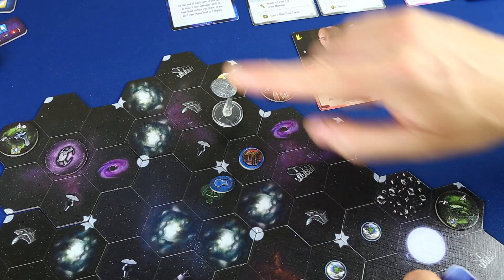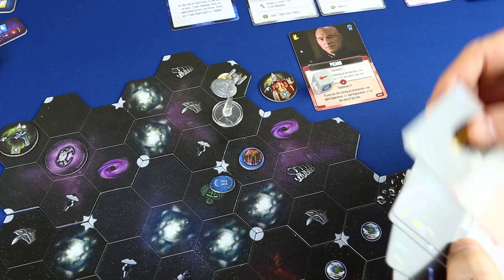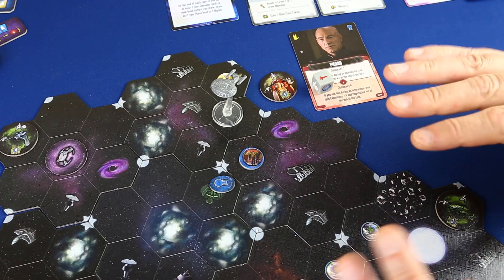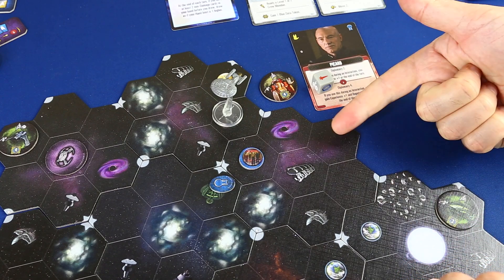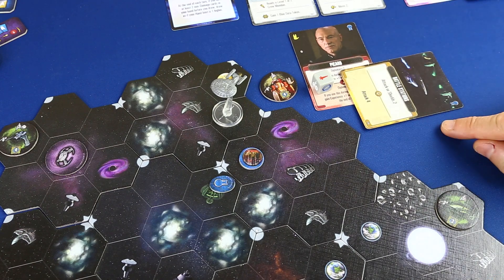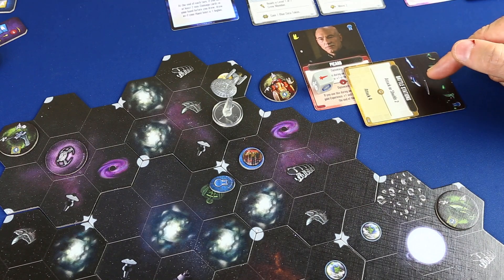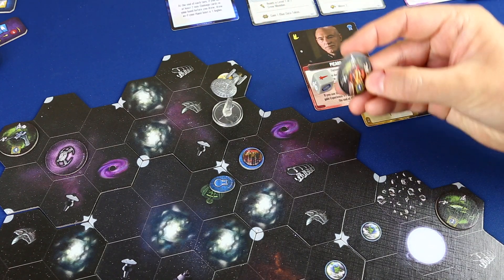Nos falta 1 de diplomacia. Juego esta cartita de lado para ganar 1 de diplomacia, de acuerdo: 2 de ella, 4 de picard, 1 de la carta lateral, son 7 en total. Tenemos los 7 de diplomacia necesarios para, entre comillas, conquistar este planeta.